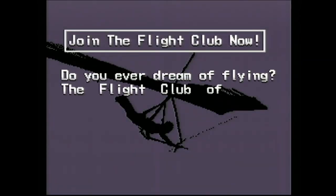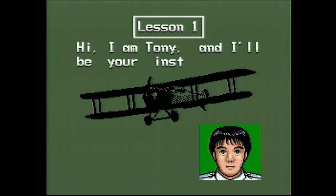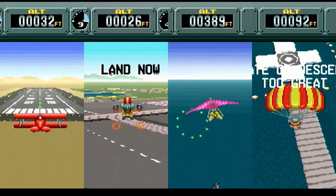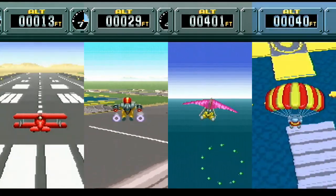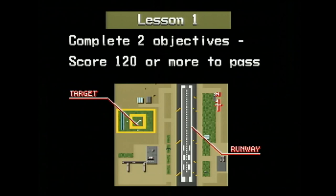Pilotwings falls into the category of simulation flight, with multiple aircraft to fly and challenges to complete. There are four vehicle types: airplane, rocket belt, hang glider, and skydiving. The goal of each level is to take off, fly through a series of rings, and land.